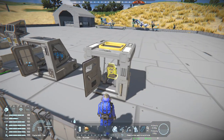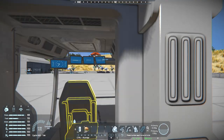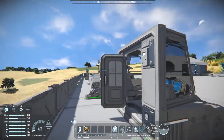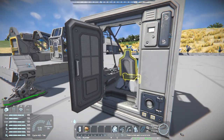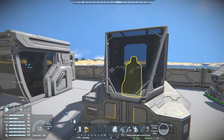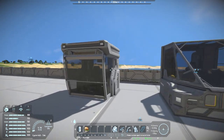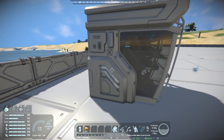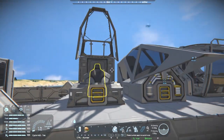There we go — hit that button. There's a burst of gas coming out with it — basically pressurizing. Which is interesting and would be realistic, to be honest, because you are opening a pressurized chamber.